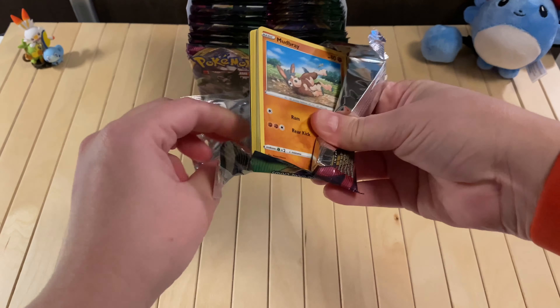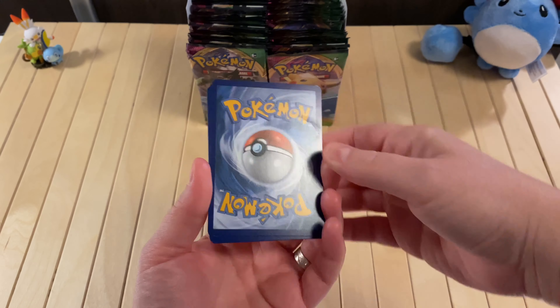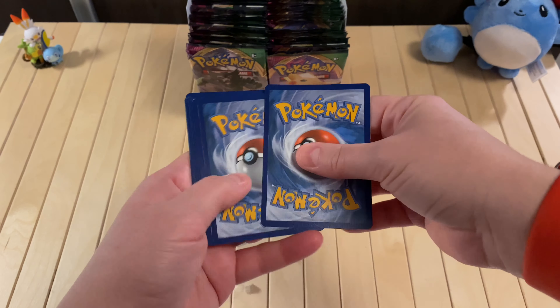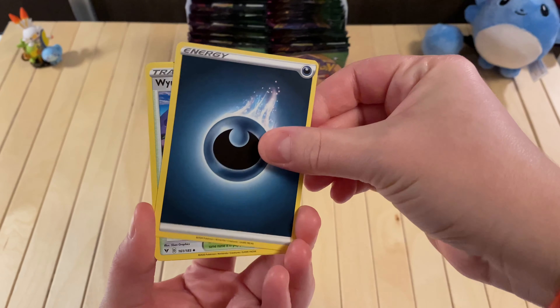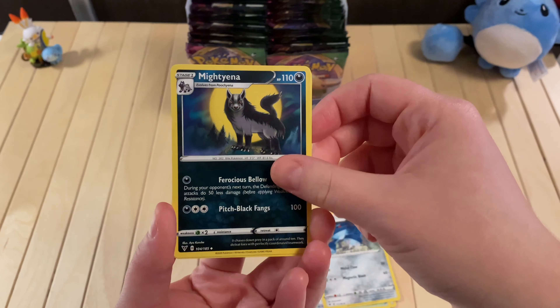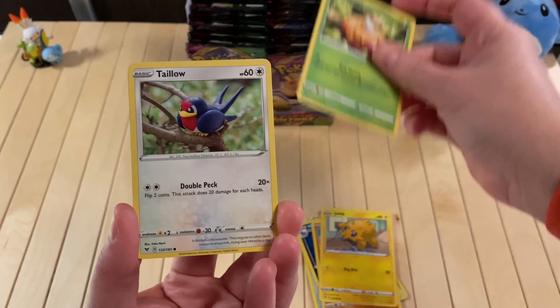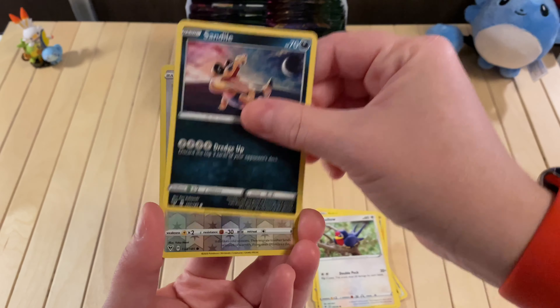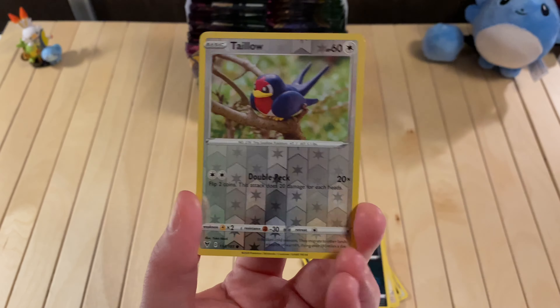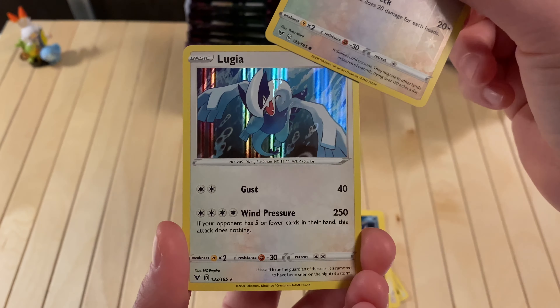First pack. And it is a white coat. Four to the front. Wyndham Stadium, Metang, Tiena, Bray, Joltik, Weedle, Taylo, Centile, Taylo. Reverse Holo. And what do we have? A Lugia! Lugia!